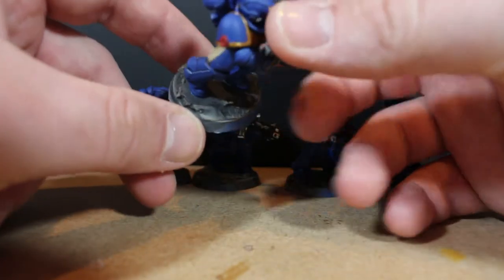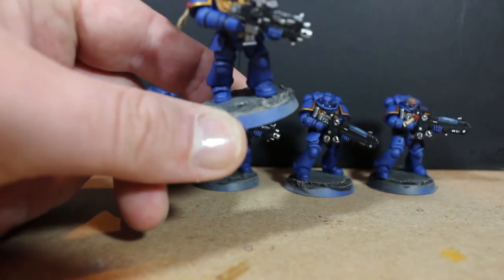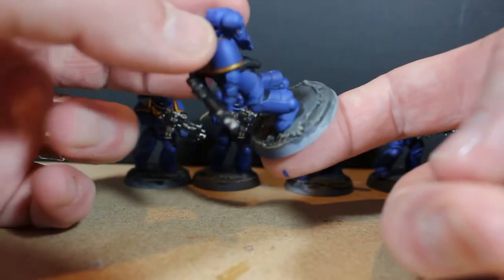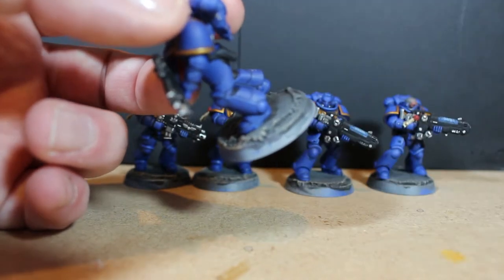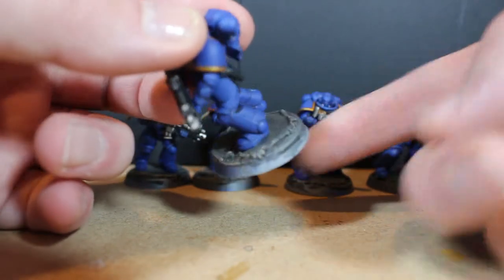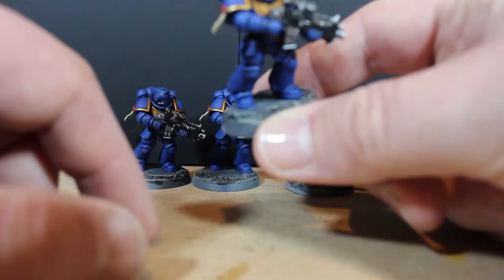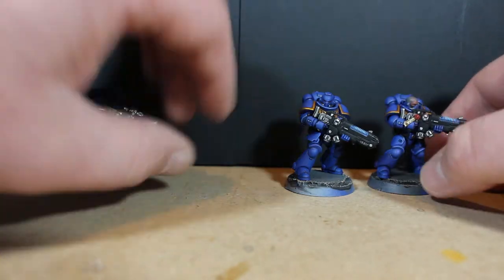The main difference is I tried something new with the bases. Instead of plain cork, I used Astro Granite around the edges next to the cork — same as I did with the Reavers — and it's ten times better than plain cork. I dry brushed over it with Screaming Skull to bring out and highlight the edges, giving a slightly pale tone to help separate the units.